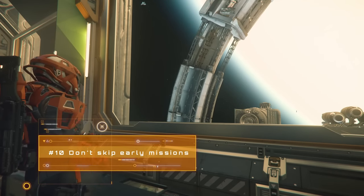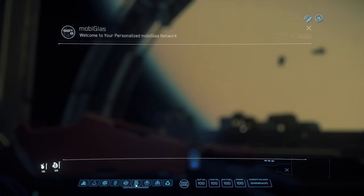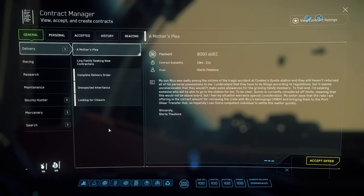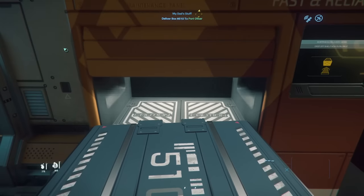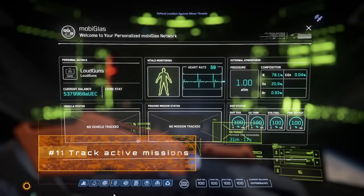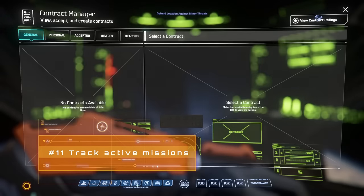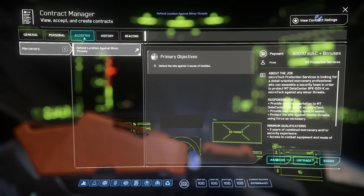When you're starting out, missions can be a great way to get going. Access your MobiGlass with F1 and navigate to the Contract Manager tab for a bunch of options. Don't skip simple ones like box deliveries when you're new, as they give you experience navigating without the pressure of getting shot at. If you need a reminder of a mission you're on, head to the Accepted tab — you can see details and options to track, untrack, or abandon. Sometimes if mission details don't pop up, it's because it isn't tracked, so check before giving up.